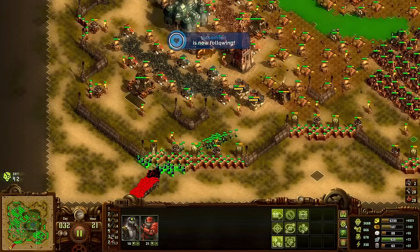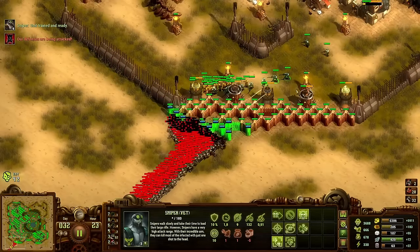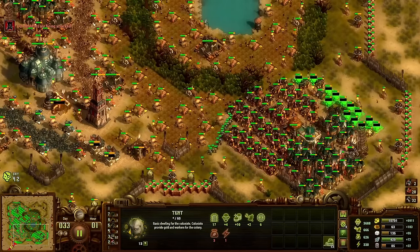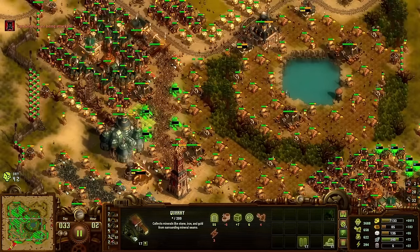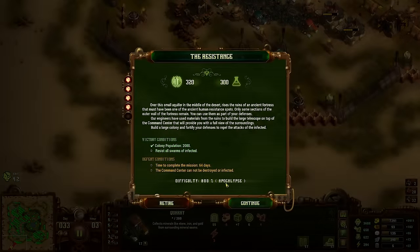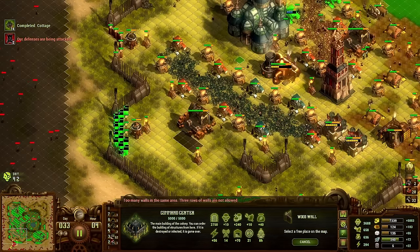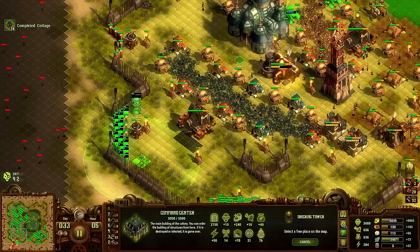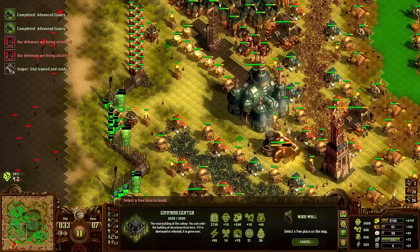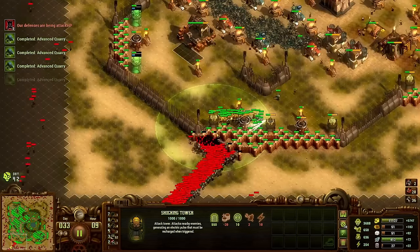It's not that you need the oil for this map — it's just strange. We have the population goal of 2000 already, so we're good there. I love these extra range shocking towers — they're so nice.